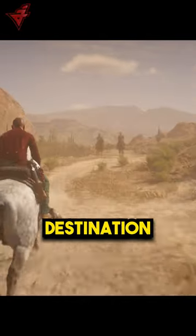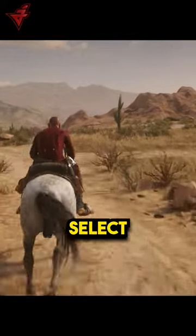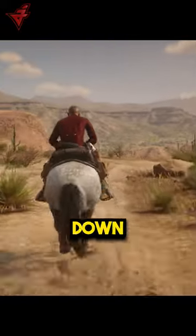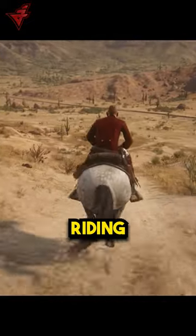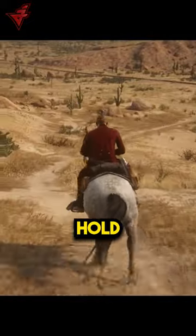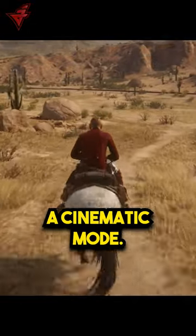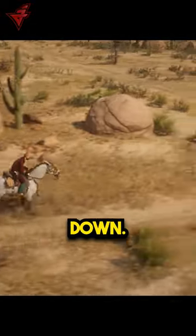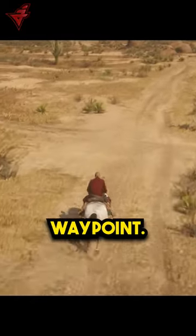You can auto travel to a destination within Red Dead Online. All you need to do is go into your map, select where you want to go, place down a waypoint, and then start riding. Whilst riding manually, you can hold down the cinematic button, which will go into cinematic mode — and that is when you can put your controller down. The game will automatically take you to that waypoint.